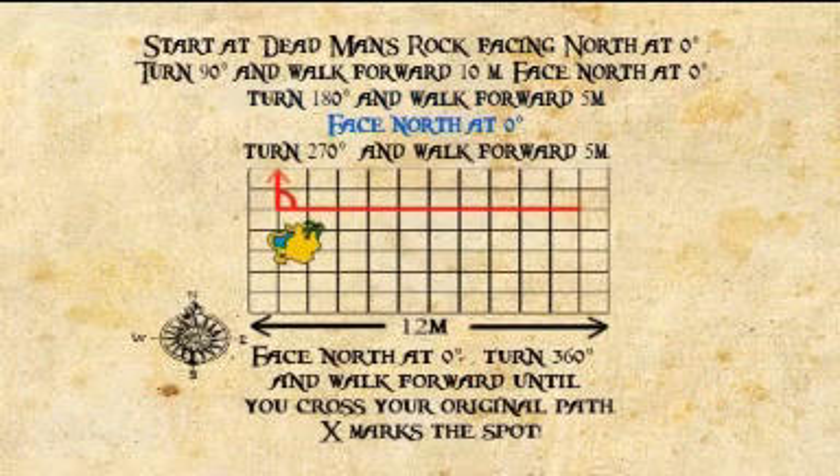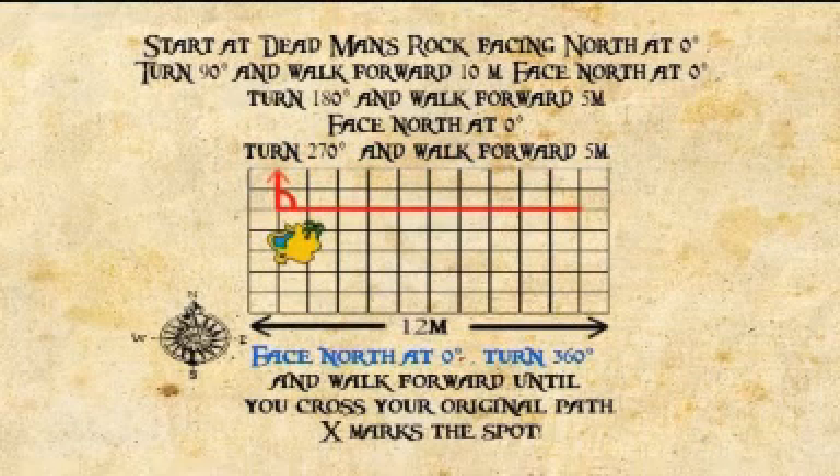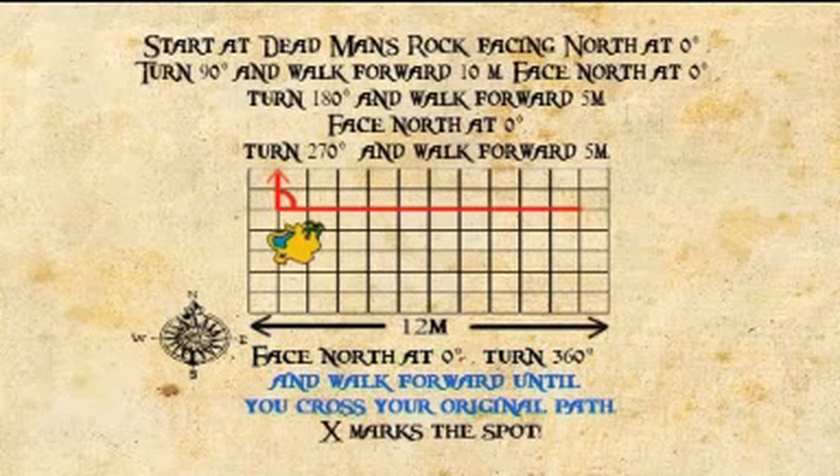Face north at nought degrees. Turn 270 degrees and walk forward 5 meters. Face north at nought degrees. Turn 360 degrees and walk forward until you cross your original path. X marks the spot.